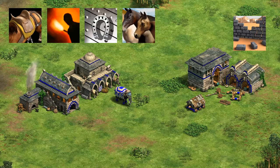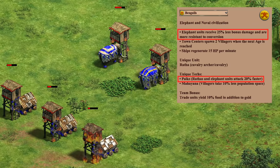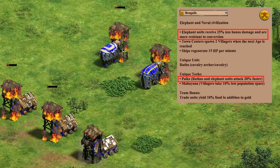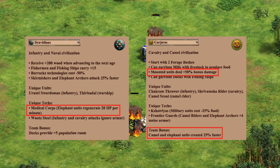One last point to look at is their unique civilization bonuses. Bengalis take less bonus damage and are more resistant to conversion, though they're converted like battering rams up close, so that's automatically less of an issue. After Bengalis research their castle age unique tech, their armored elephants will also attack faster. Dravidians with their castle age unique tech can heal them 20 HP per minute. Finally, Gurjaras are of course insane against buildings, doing almost 50% more damage and creating them a little faster from their team bonus.